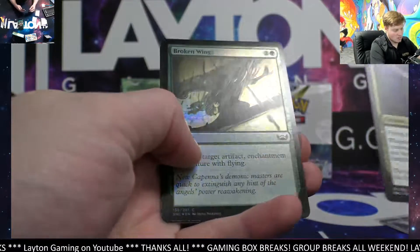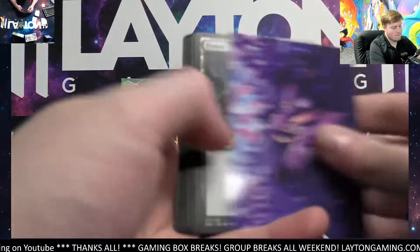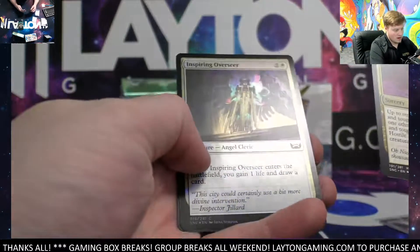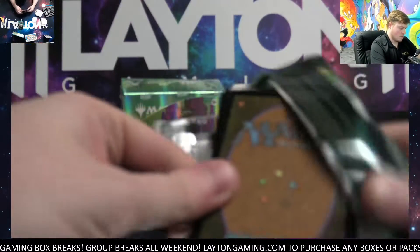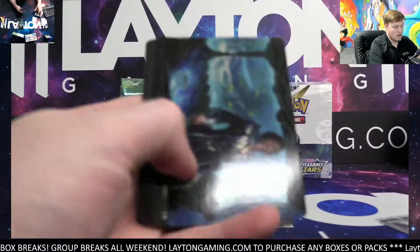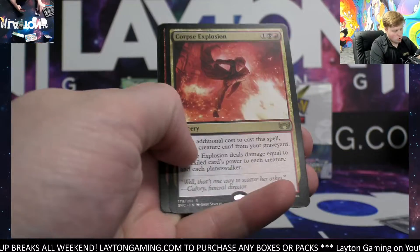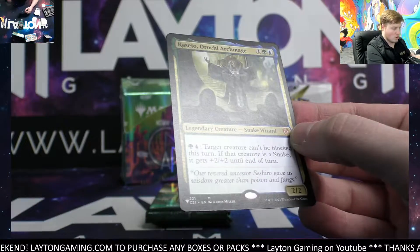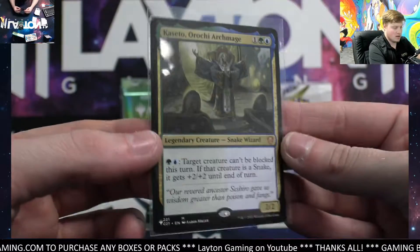Park Heights Pegasus, Broken Wings foil common. That's going to be Hostile Takeover on the rare, got Inspiring Overseer. Got a Swamp there, Corpse Explosion, Involuntary Employment — and look at that, an Ara or Oketra Arc Mage. Very cool — that is an awesome snake wizard, you go on the list card. Nice one there, Matthew B.